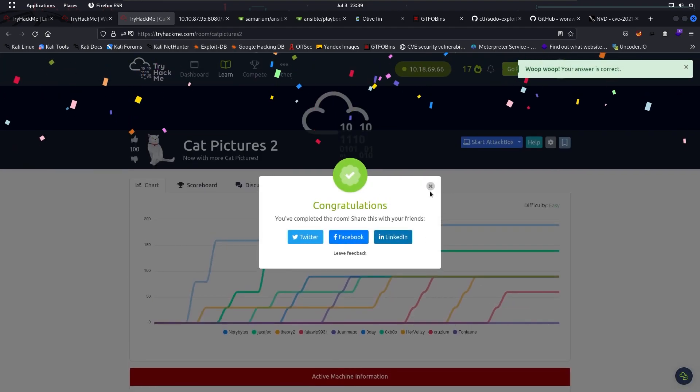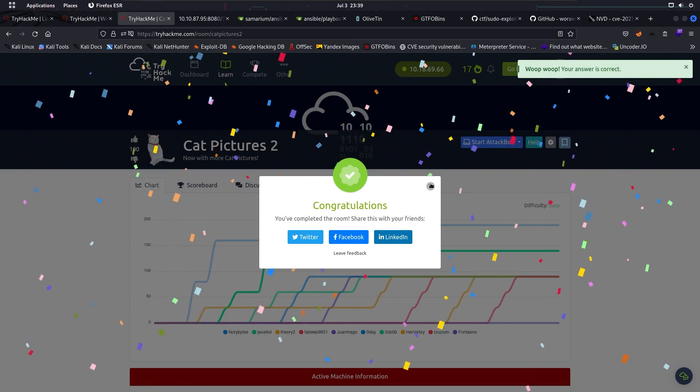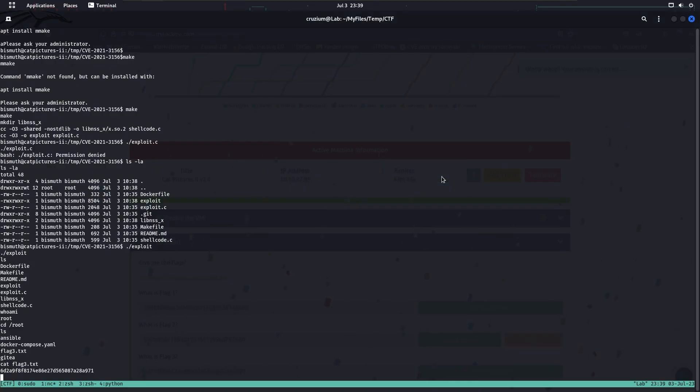We have completed Cat Pictures 2. That's how we can do the privilege escalation using CVE-2021-3156. I hope it helps you — thank you everyone.